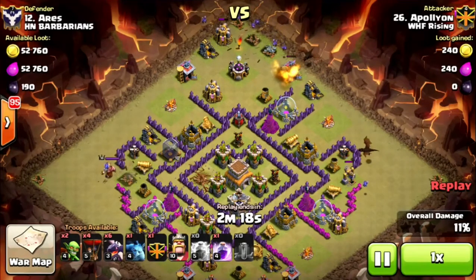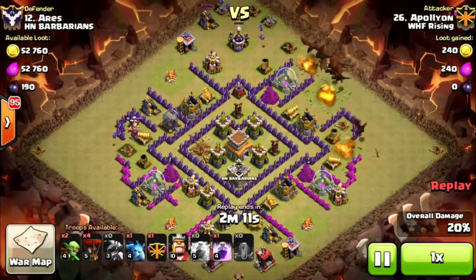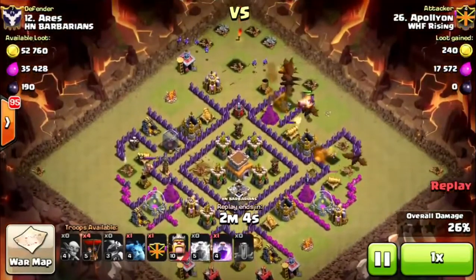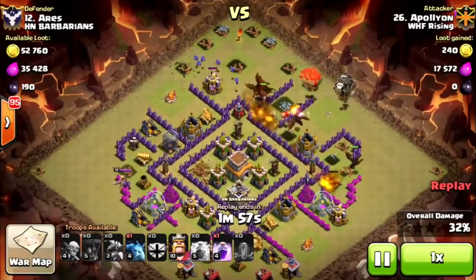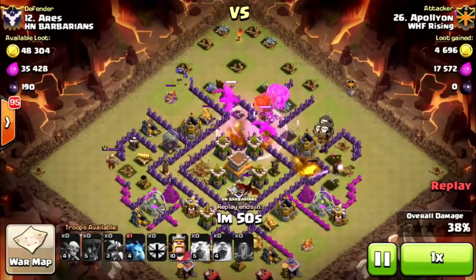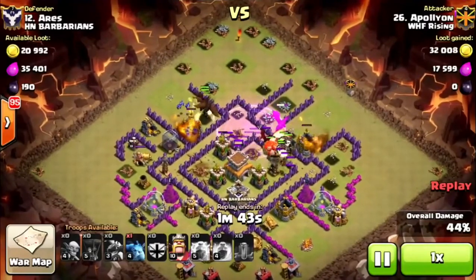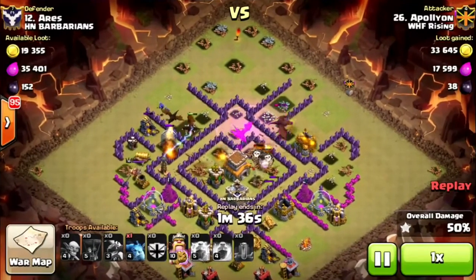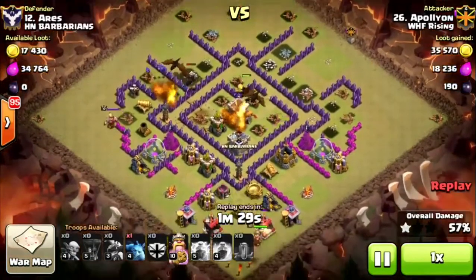I'll start funneling. We want the dragons to work their way into the core along with those loons. The only extra troops I bring are two goblins — I wanted wall breakers — and I send the goblins down to trigger that clan castle. That was the only mistake I made. I wanted the dragon and the loon to come out ASAP so that when I put them in rage they'd take care of the clan castle troops real quick. I'll rage those loons up, they make their way into the core and start taking out the air defense — now there's only one more air defense left. That dragon battling the enemy dragon would have faced a lot more if I'd triggered that clan castle earlier. That was the only big mistake.